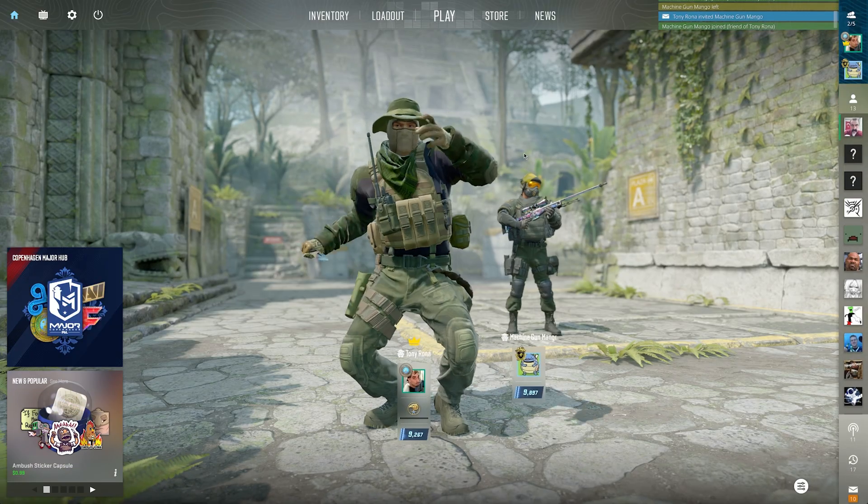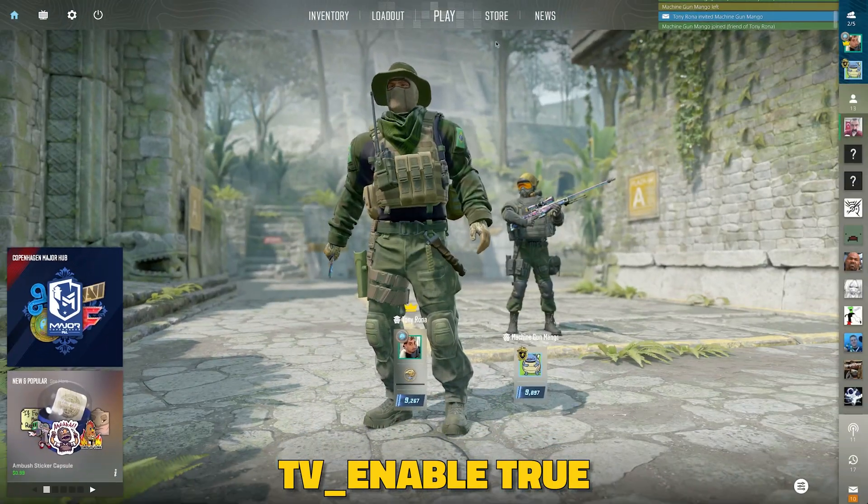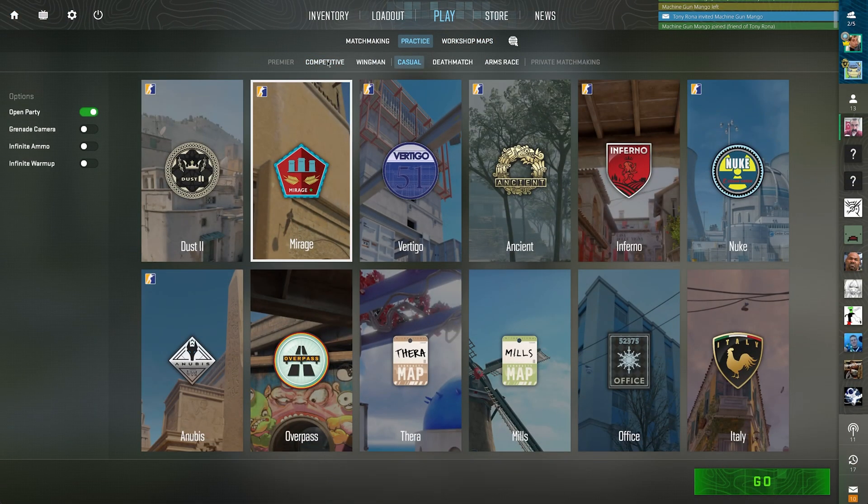Getting straight into it — open up your console while you're still in the game's main menu. Go ahead and type in the tv_enable true command to toggle the TV master service on the client. Next, go ahead and invite your friends and get the game started on your favorite map.